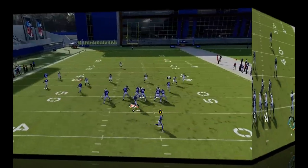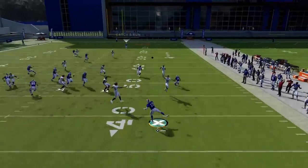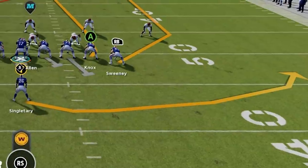One receiver won't necessarily block anybody, but he'll at least get on the linebacker or maybe even the safety, giving you better blocking downfield. Next up — did you know you could pass twice in one play? That's right, you can create your own flea flicker play out of just about any offensive formation in the game. I'm going to be using the single back wing slot for verticals play out of the Buffalo Bills playbook.